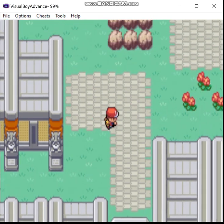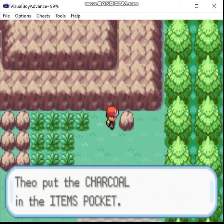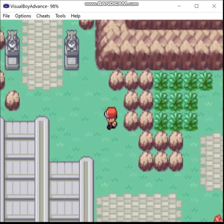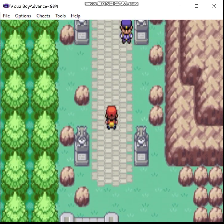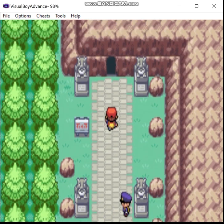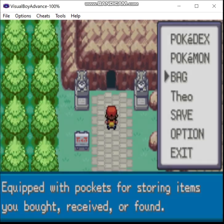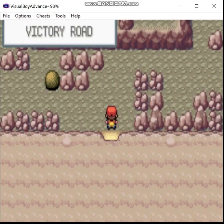Nothing over here, but there is going to be... normally it's an Ultra Ball, but it's Charcoal this time. Boosts your fire type attacks — could be situationally useful. And now we make it to the end. I don't see if Victory Road's changed at all — not as far as I can tell.